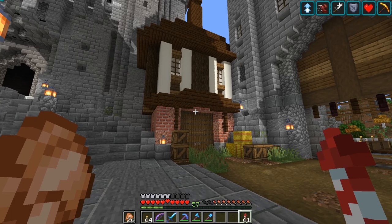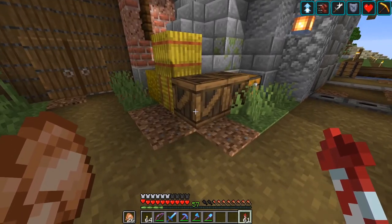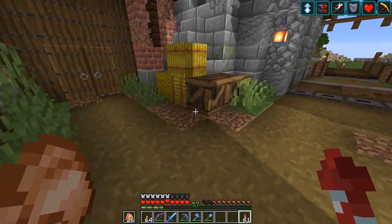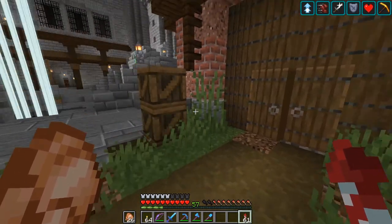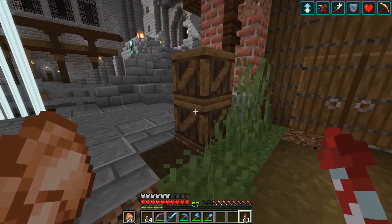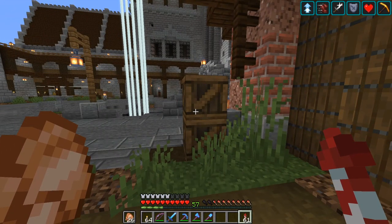All right guys, here's the carriage house all done and dusted. I've got some crates out here in front — this is a custom texture that I made. I basically created it in Photoshop using the spruce texture. It's a note block that's been updated to look like a crate, which makes note blocks a little bit more useful. This isn't an original idea — a lot of people do this — but it is my own texture, so please let me know what you think about it.